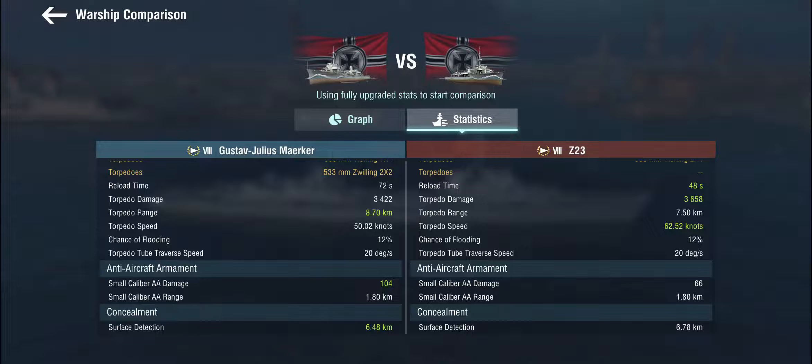The AA - yes, it's better, but it's not useful. At tier 8 with 100 AA and a 1.8km range, you might as well not have it. Interestingly enough, even though the ship is massively larger, it actually has a better surface detection. So I think what they're trying to build here is a long-range hybrid torpedo gunboat.